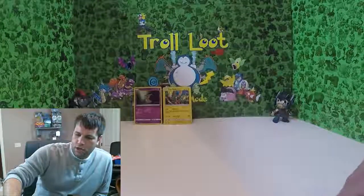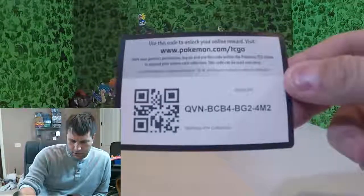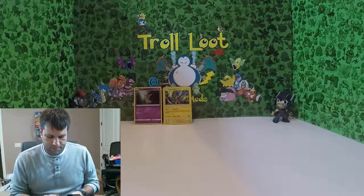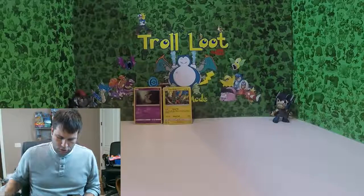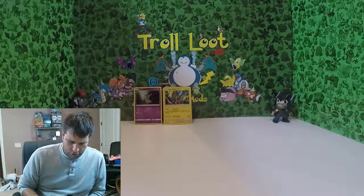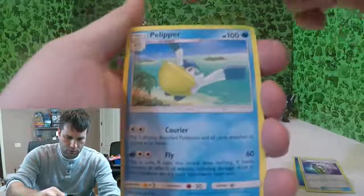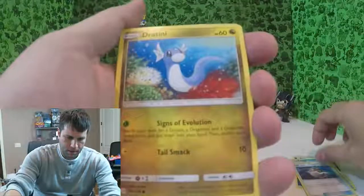Now we're left with six packs and two online cards. I'm gonna order a bunch of online cards — there are places where you can order like a hundred at a time. I'm gonna get some of those for you guys and just have them ready for one of my openings. These are Sun and Moon packs, so let's start going through them.